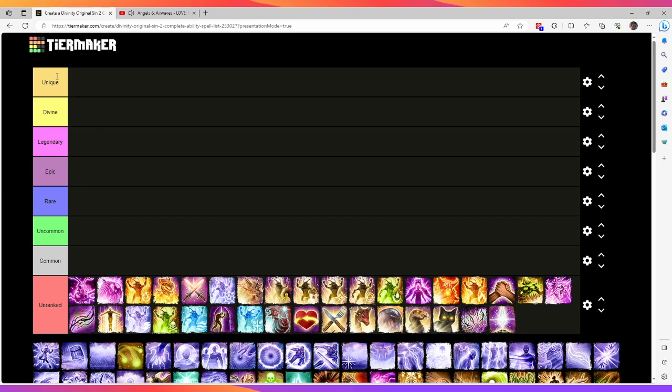As you can see on the left-hand side, we've got the tier list rankings — Unique being the best, Common being the worst. So without further ado, let's get through this tier list. I'm going to start with the easier ones, so Dimensional Bolt.